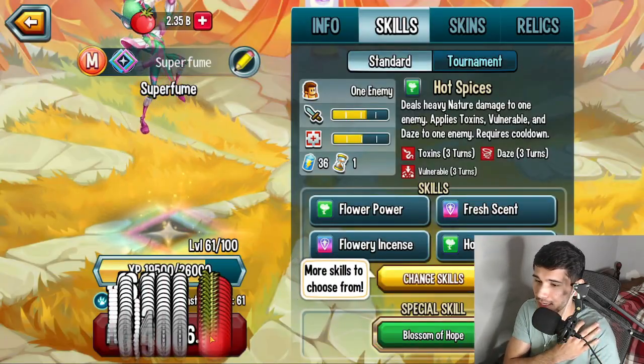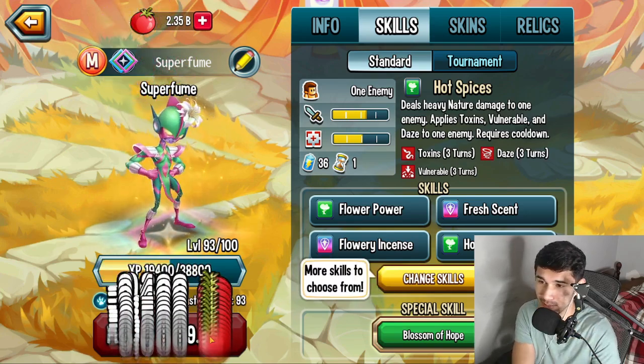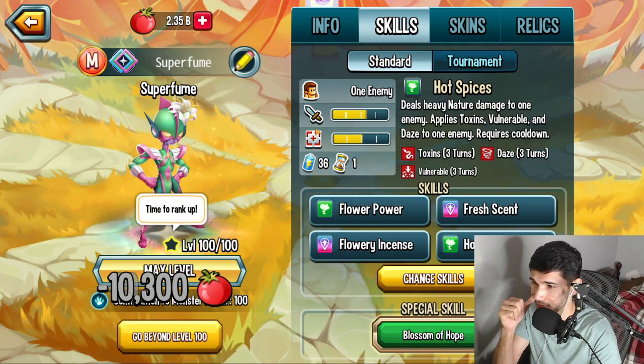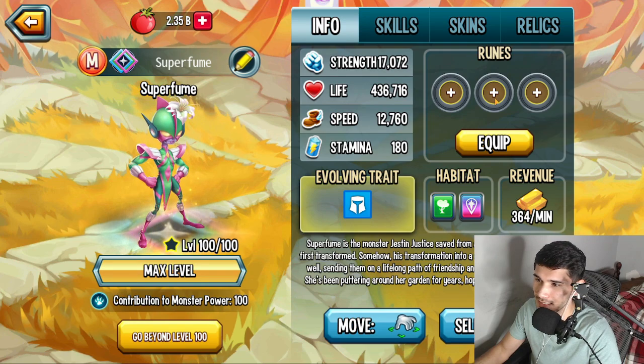Take a look at that one skill right there. Already at level 10, it was just unlocked. As you guys can see, it's called Hot Spices, and it gives toxins and vulnerability. It's pretty cool, and I'm assuming that's not one of her best skills yet, so we'll have to see what it is.